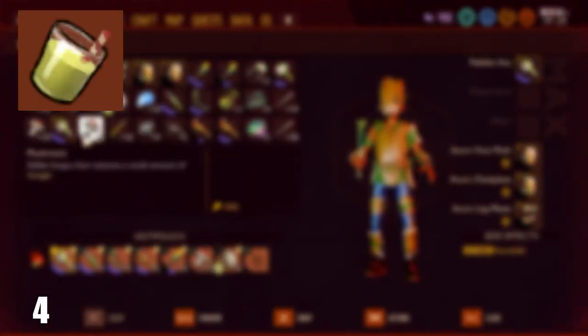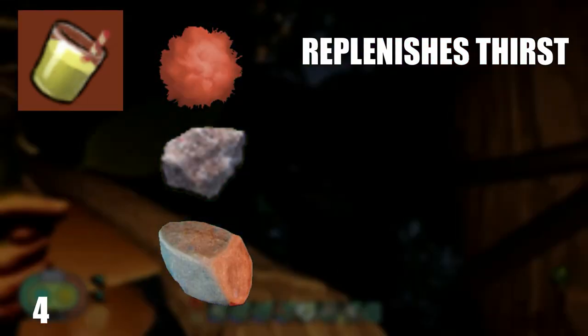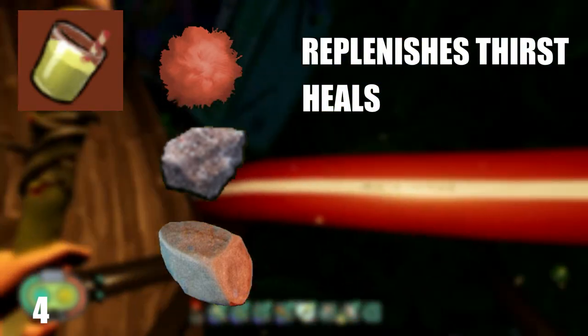To make Fuzz in the Rocks, you will need 1 Mite Fuzz, 1 Quartzite, and a Peblet. This drink replenishes thirst, it heals, and increases your maximum health.